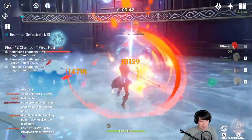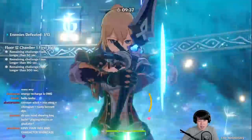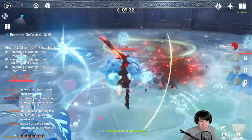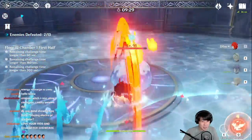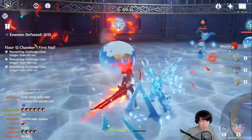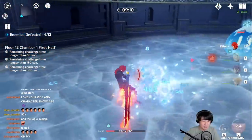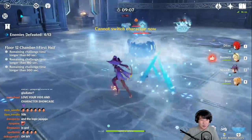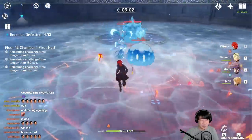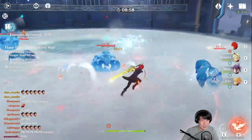We use the Q now — lots of damage from the team! Let me take some damage on purpose — I don't even need to try, I'm getting hit anyway. Okay, I already lost 7k HP, I'm at 9k now. Let's switch to Bennett and get healed — do you see that 5k healing? Very nice!